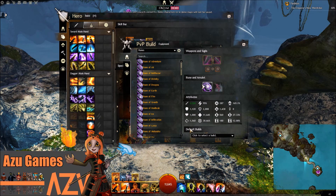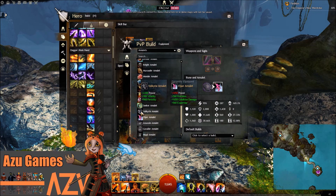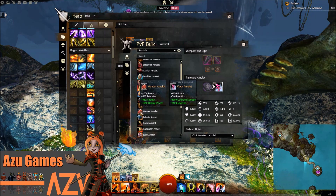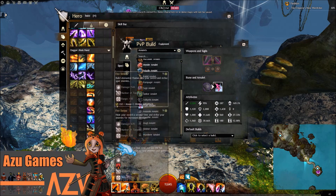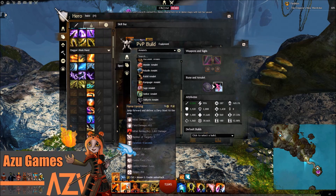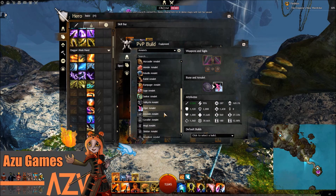Using the Viper Amulet for some of that power and condition damage, as well as some precision expertise there - that seems to be quite a common pick amongst Weavers. I have also seen recommended the Valkyrie Amulet, which gives you power, vitality, and ferocity, over the Mender Amulet. The Mender Amulet is more for a healing build. But if you're going for the sword, I would recommend the Viper Amulet, because that will give you really nice condition damage - your auto attack will inflict a lot of condi damage.